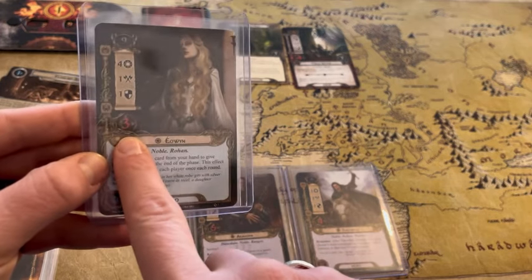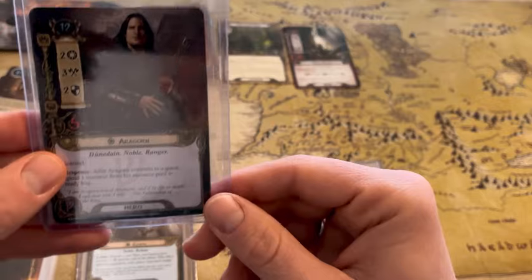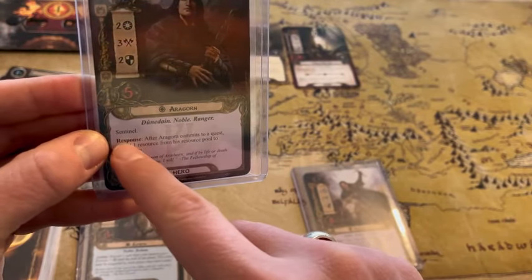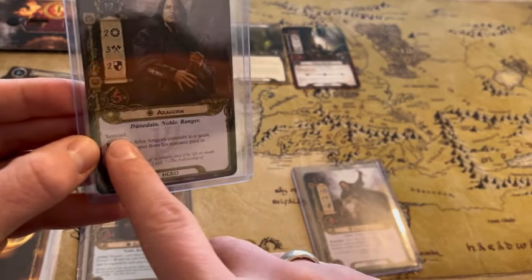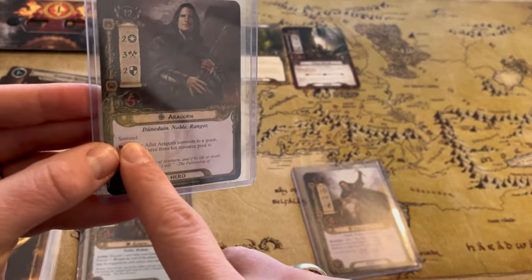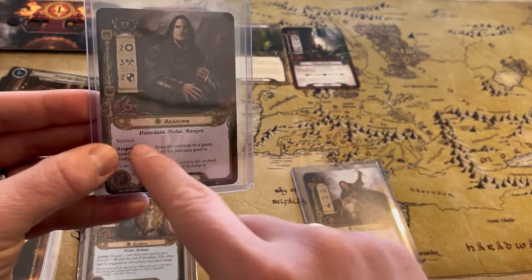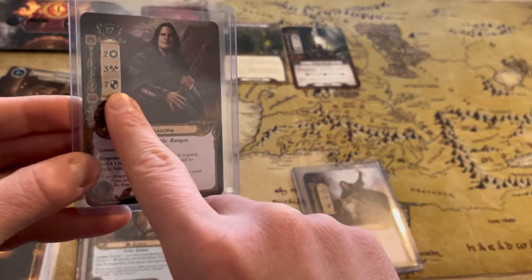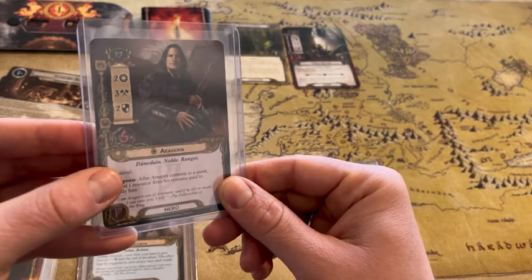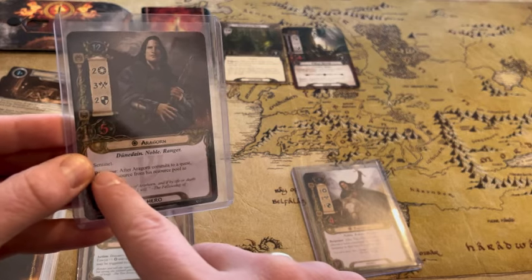While we're here — this is her attack power if she's joining in an attack against an enemy, this is her defense, and this is the number of damage points she can take before she's eliminated from the game. Our next hero is Aragorn, and he has this ability: Sentinel. In a one player game that's not going to matter, but if you are setting up for a two or more player game, this means if you are playing Aragorn and somebody is defending an enemy that's too strong for them, you can use Aragorn's defense to help them out.